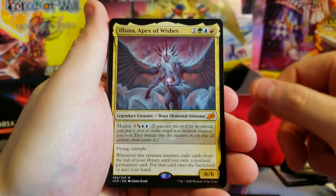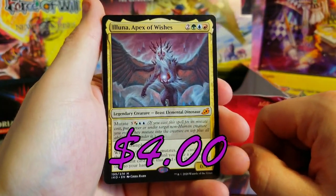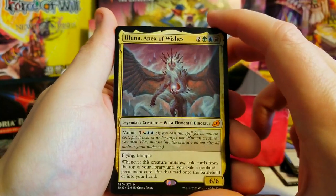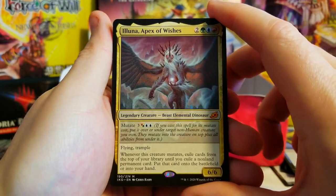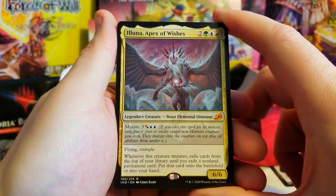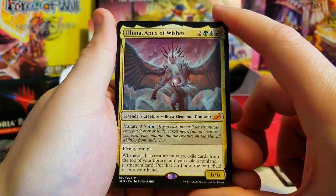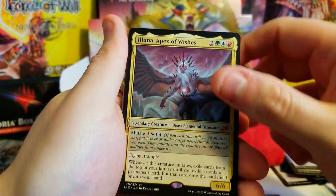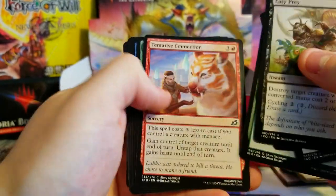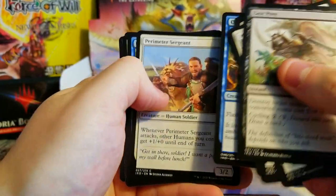A cat, Rugged Highlands, Suffocating Fumes foil — getting some good foil Popper cards. And Illuna, Apex of Wishes — I've pulled three of these bad boys! The value went down on her too which I was surprised. Really the only value of Illuna is on the Godzilla card variant. But still like a four dollar card so I'm fine with it.